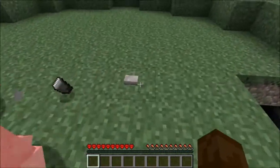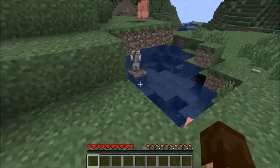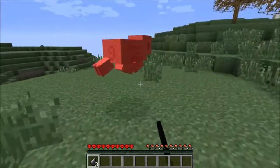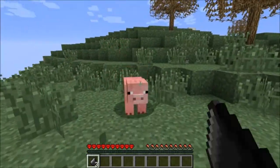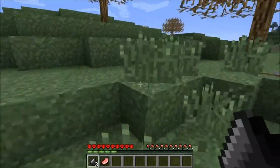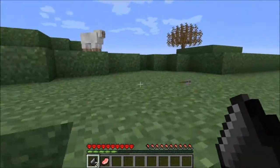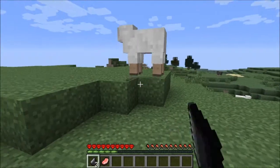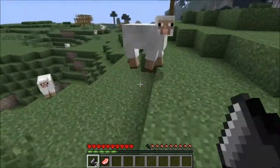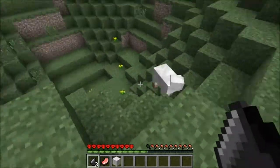We need as many pieces of flint as we can find early on, and we also actually need some meat. Oh, there's a skeleton — we don't need a skeleton at all, so I'm going to stay away. Those guys can kill us pretty quickly this early in the game and we don't even have the ability to make a sword. I would also really like to get three pieces of wool, and it looks like I can.